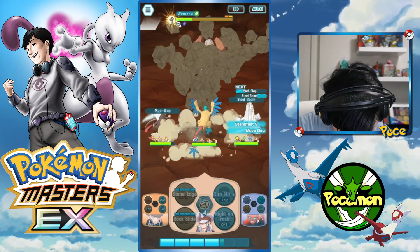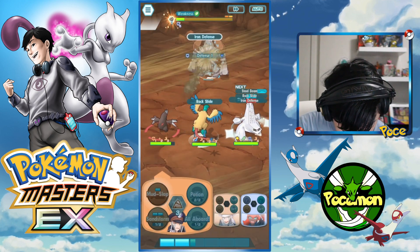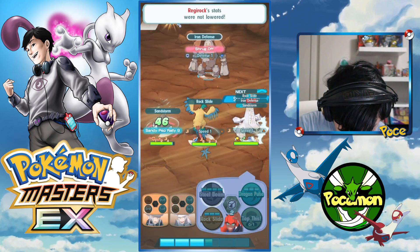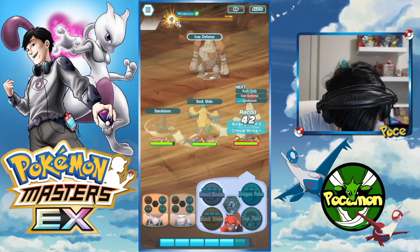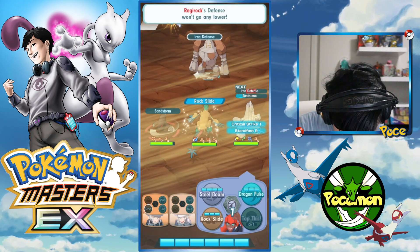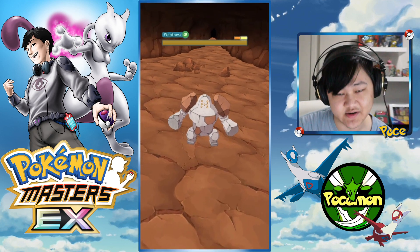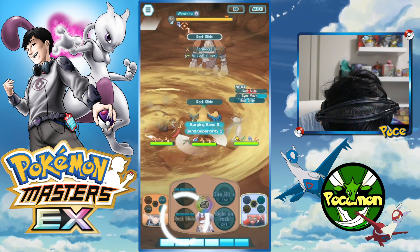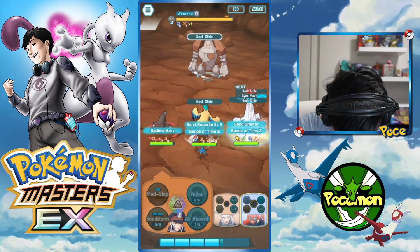Let me queue up one more Rock Slide — that will probably guarantee us a win. Yeah, yeah, that's GG. I think we're gonna take them out before they can set up a crit shield. Assuming our moves hit because the accuracy on these moves is slightly suspect. I have plus two accuracy — forgot about that, we're good. This Rock Slide from them is gonna hurt. We'll just have to see how much it hurts.